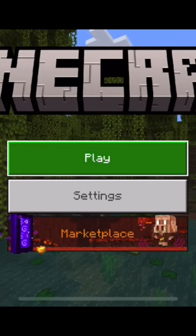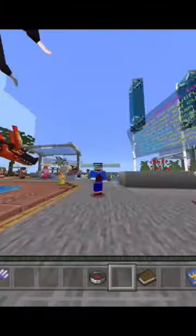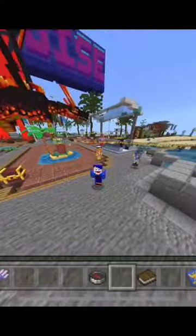Step 1: Click Play, and then scroll over to Servers. From there, join Pixel Paradise! It's the biggest joke Minecraft has to offer!